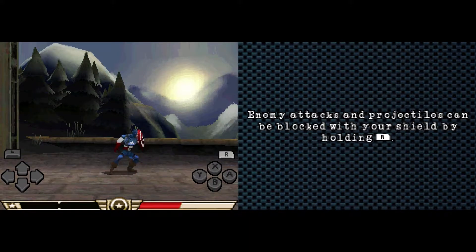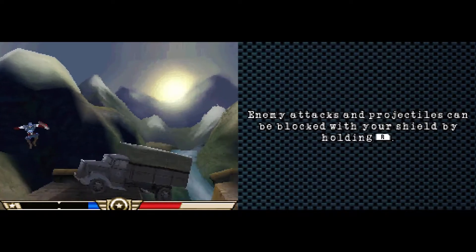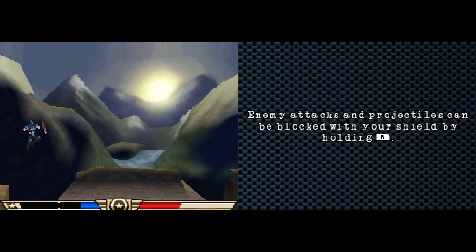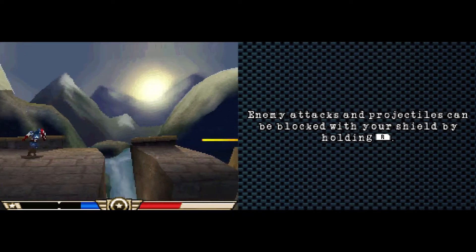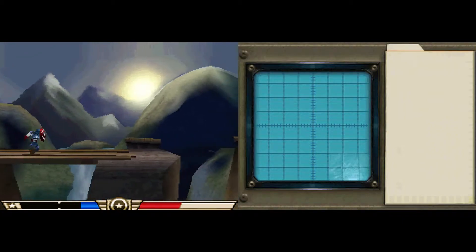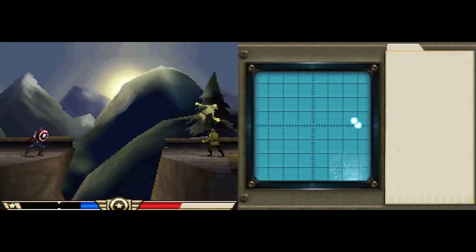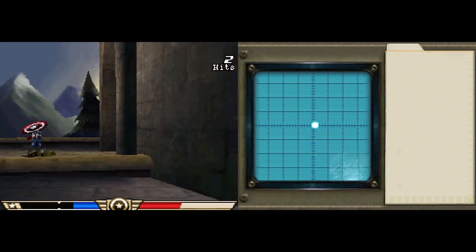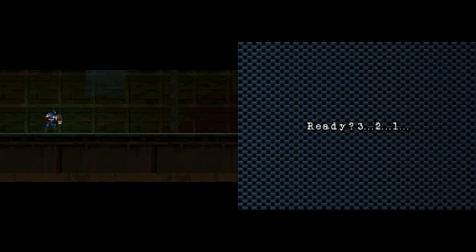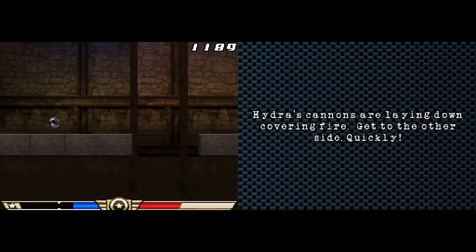Enemy attacks and projectiles can be blocked with your shield by holding R. Yes, they can. We'll do that. Probably don't want to fall down. Don't open fire. Fire. Stop opening fire. No, really don't. No, don't fire. No, really, stop opening fire. Okay, this is getting a bit tedious now. Has anyone told Will? Is it Will Smith? Are we shooting at Will Smith? Fire at Will! Please stop. Fire at Will! Don't. Did that guy just shoot his friend? That's well coded. Well done. Get to the other side quickly — this planet Zeeb's about to blow up. Run your arse off. Here we go. Now it's basically an auto. This is like Cannibal but with Captain America, so I guess it's Cap-a-bolt. You've got like a dash — I guess it's the charging star.